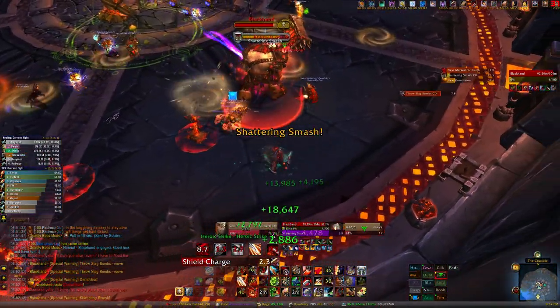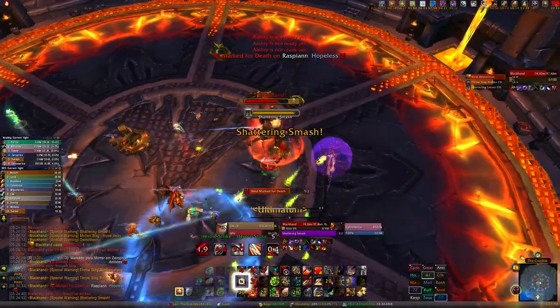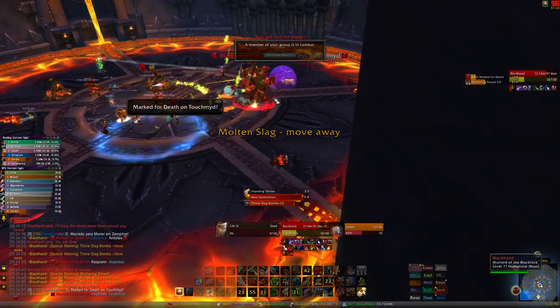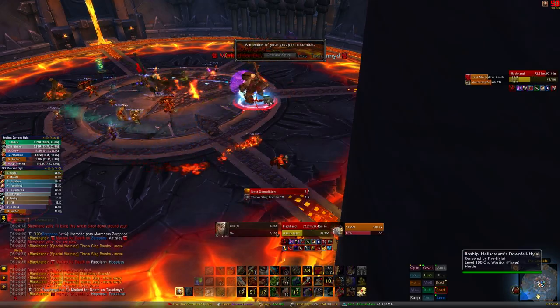Blackhand does shattering smash in front of him. This does a high amount of damage split between anyone within 5 yards. Anyone in front of him gets knocked back to the wall and stunned for 3 seconds, and when he does this his threat is reset so the other tank has to taunt. A priest can also life grip the tank that gets smashed. No one except the main tank should be in front of the boss for this ability.